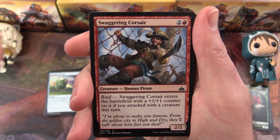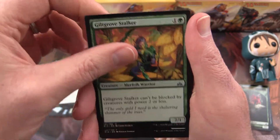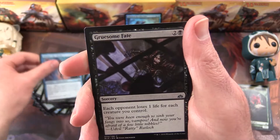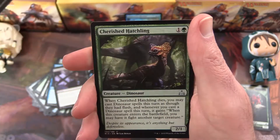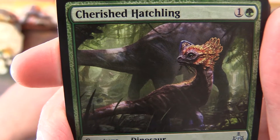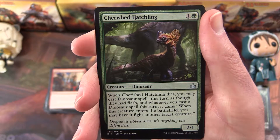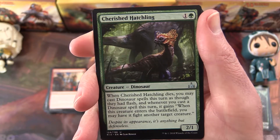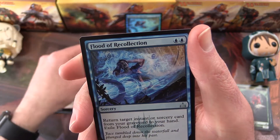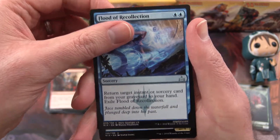We have a Swaggering Corsair, Legion Conquistador, Sea Legs, Vampire Revenant, Giltgrove Stalker, Voracious Vampire, Strider Harness, Deadeye Rig-Hauler, Gruesome Fate, Mutiny. The uncommon is a Cherished Hatchling — I think there was a sad story behind this card. When Cherished Hatchling dies, you may cast Dinosaur spells this turn as though they had Flash, and whenever you cast Dinosaur spells this turn they may fight another target creature. Good for your Dino deck. And a non-foil Flood of Recollection — I think I've pulled a couple of these so far.